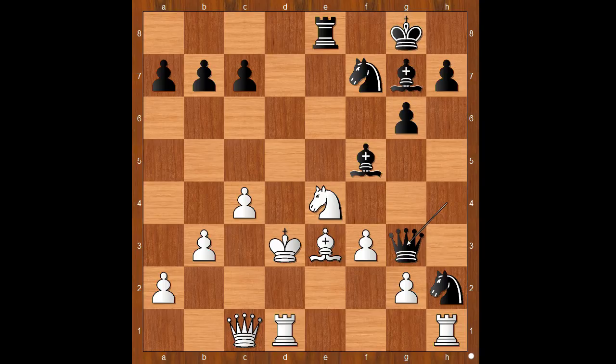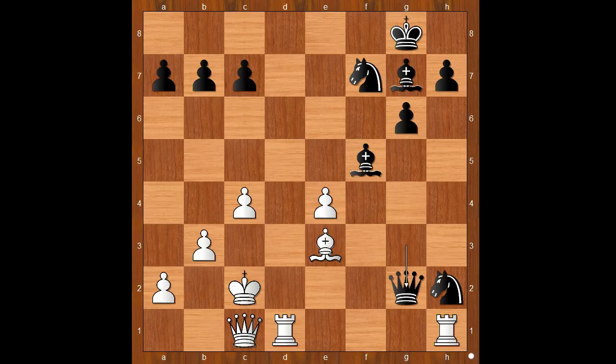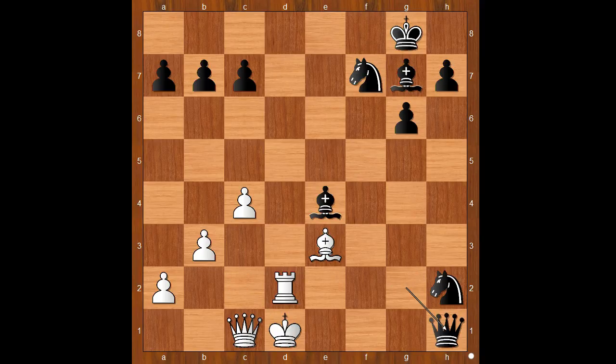For entertainment purposes I will show you just one line. King to c2, rook takes on e4, f takes on e4, queen takes on g2 check, rook to d2, bishop takes on e4 check, king to d1, queen takes rook check, king to e2, queen to f3 check. Mate.